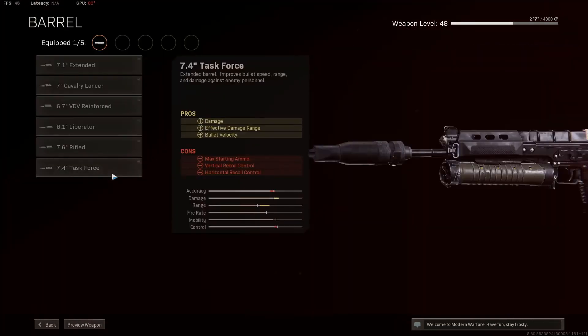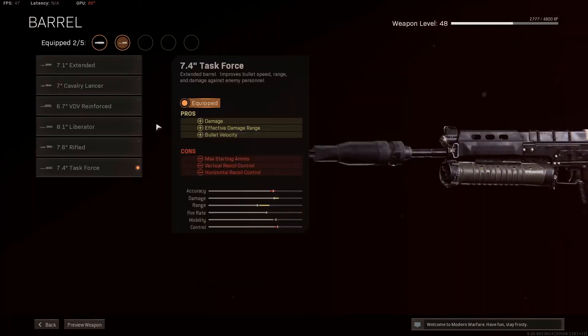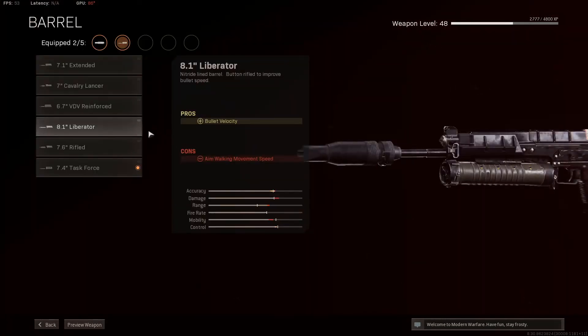Now, the barrel — people would just say Task Force, okay, I'm done. No! You're going to want to go for the Liberator Barrel, and that gives you the best bullet velocity in the game. You do not want this as a mini AR like I just said. You want this as an SMG, so you're going to want the Liberator Barrel for that bullet velocity.